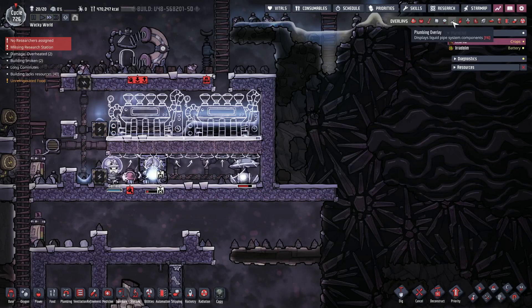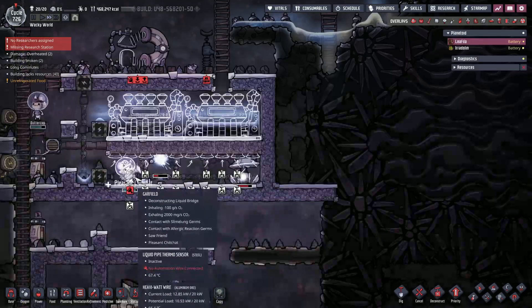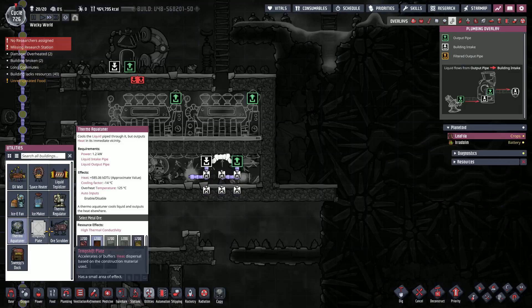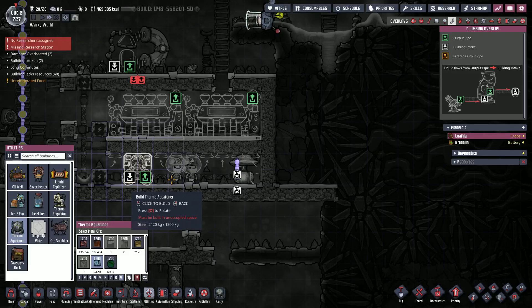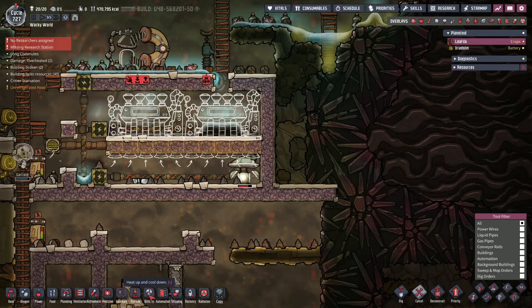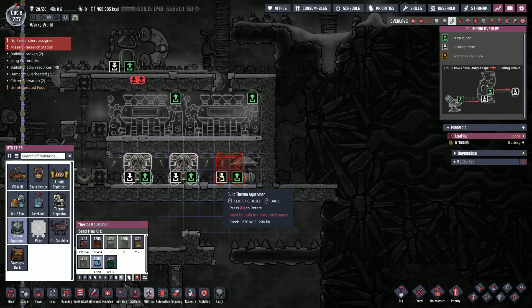I've made the decision, which also means we need to deconstruct all of this. It's gonna be a tight fit — we're gonna have to think about it. One's gonna be here, one's gonna be in the middle. We don't want to make these out of copper — cancel, cancel. We'll do the steam turbines and then we'll do one here, which we just barely have enough steel for. We'll have more steel in a moment. This is gonna be our saltwater line.